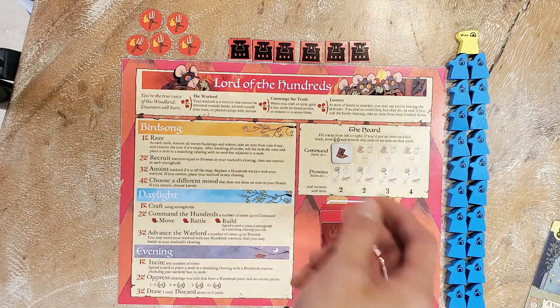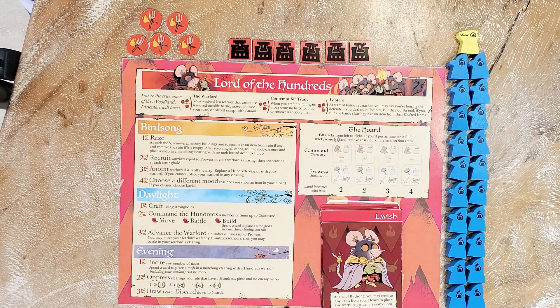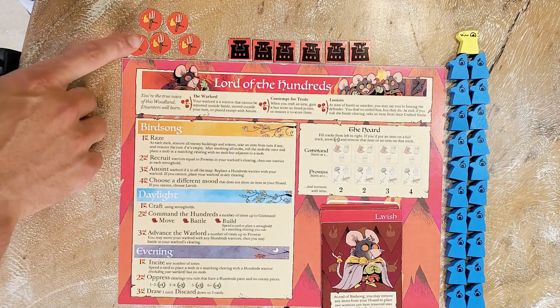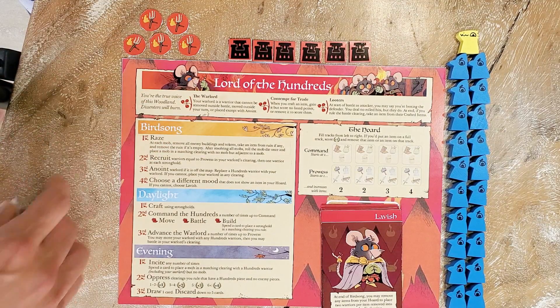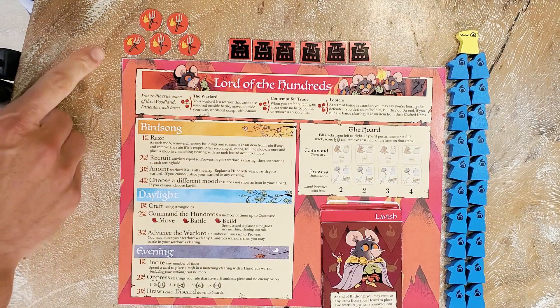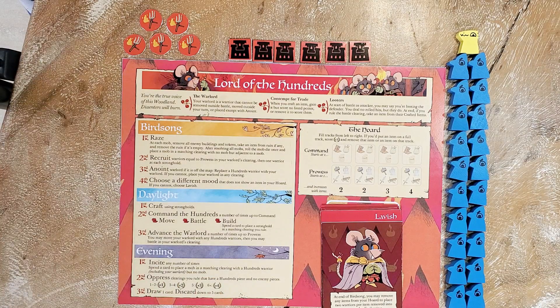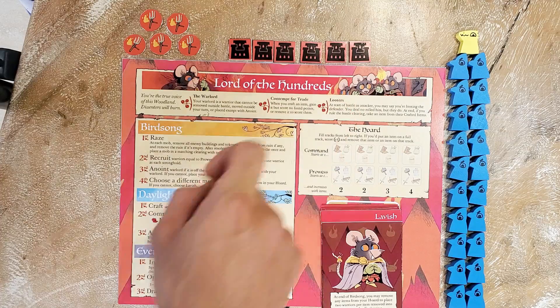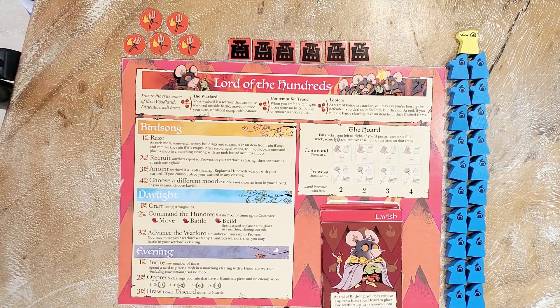Items are very important. The next way to get items is through Raze — a phase of the turn involving mobs and the ruins, similar to how the Vagabond can explore ruins. The Lord of the Hundreds also has a method of taking items from ruins, which also opens up a building slot. The final way is through the ability Looters — taking items from other players' crafted items boxes, similar to how the Vagabond can aid, but it's a little more of a risk.